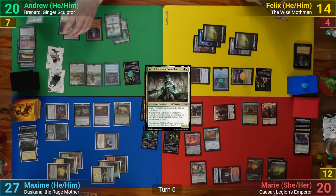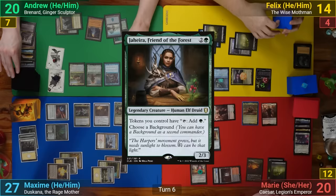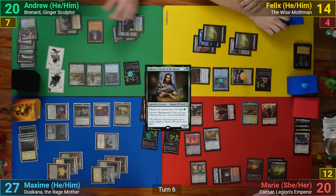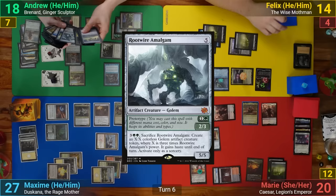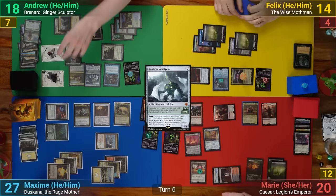On my upkeep, I cast Eldamri's Call, going to find Jahira to put to hand. I then draw for turn and mill my top card to the Rad Counter, which is a land. I then cast Jahira, making a Food Token from Samwise, and then tap some food for green mana to help cast Birthing Pod. I do lose two life instead of paying the green Phyrexian mana cost though, and I then activate it and sacrifice Eleanor, going to find a Rootwire Golem. As it comes in I make a Food Token, and I then pass to Felix.